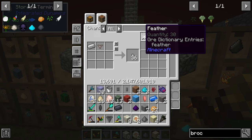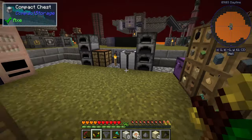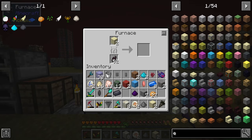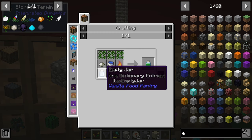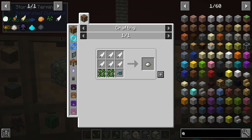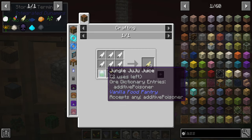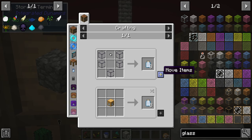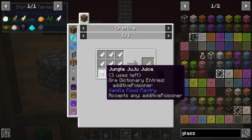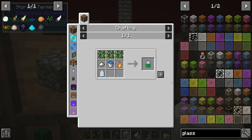We might need a little more glass, but we have sand so we can just smelt two sand to get the five glass we need. The what-what powder is more feathers, more vines, and some drying agent — not too bad. Once that glass is done, we can make the empty jar. There's the empty jar — let's craft up the juice, put that bucket of water in, and that should be everything for the jungle juice, which gets us three fermented feathers.